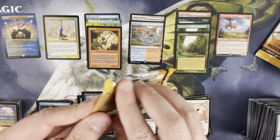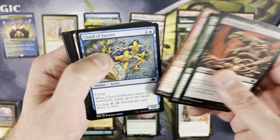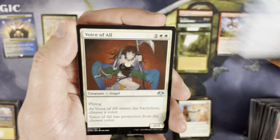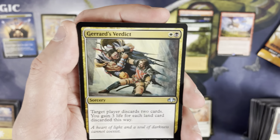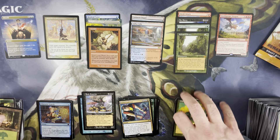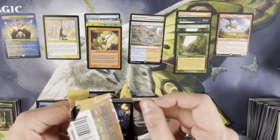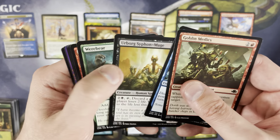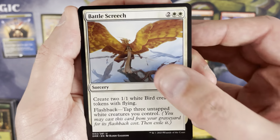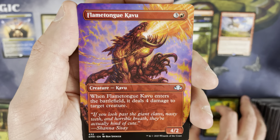These boxes in modern times are averaging about two to three foil rares, and we haven't pulled any yet, so we're still live for that. Voice of All, Radha, Air to Kill, Gerard's Verdict — rare is Spinal Embrace. Last pack of the middle column — let's pull out an Enlightened Tutor, one of the Sylvan Libraries. I see another borderless card — break asunder, Fire Blast again, Battle Screech — and there's a borderless Flametongue Kavu. Really cool uncommon in the borderless.